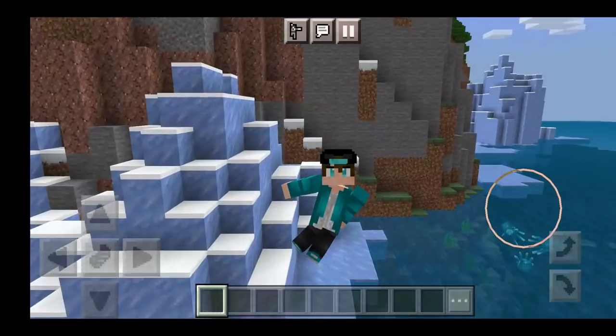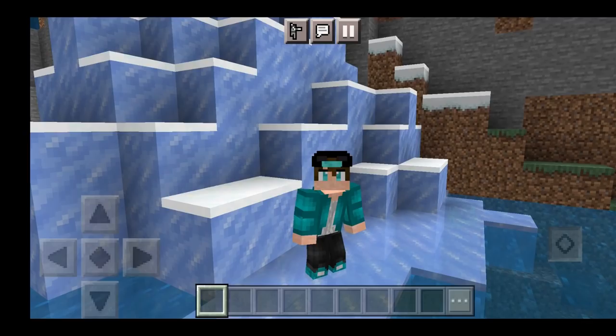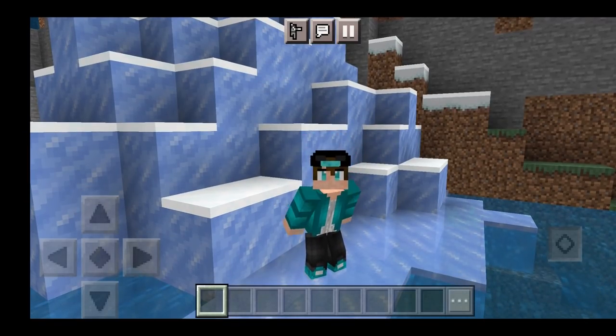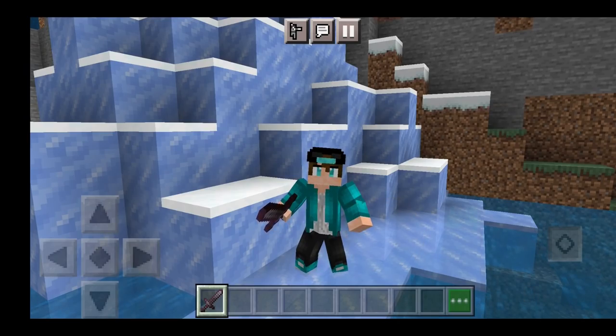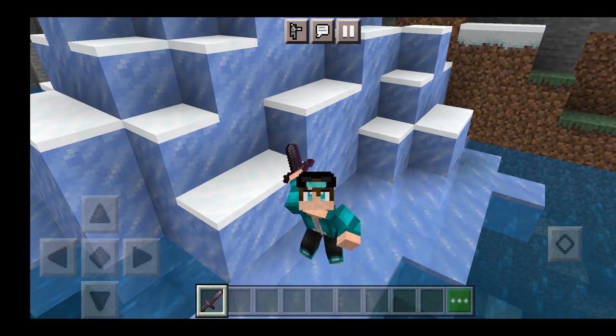Here is the crouching animation — we're going to go to a surface. Here's how we look when we crouch; as you can tell it is much more realistic, and we are literally holding our hands up. This addon is honestly so cool, I really do love it. And what's cool is whenever you equip an item, for example a sword, we get this custom animation and we look so cool.